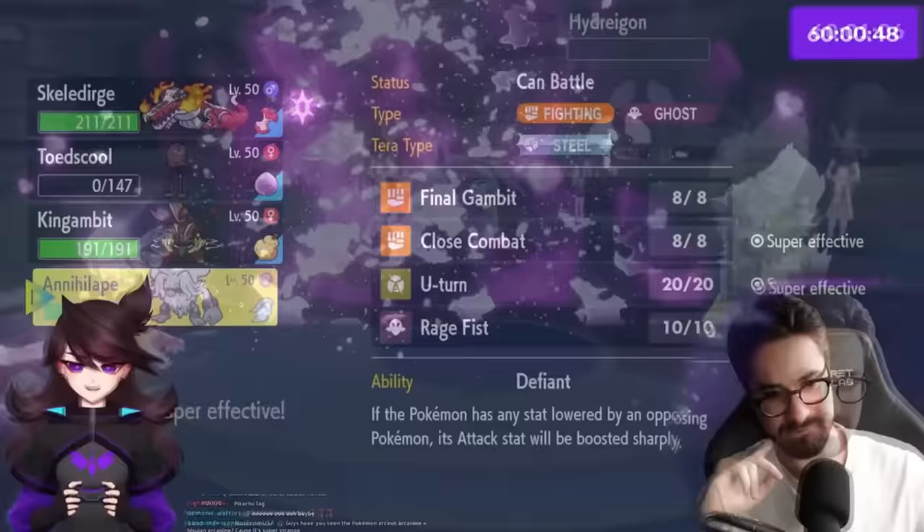Great Ball Tier! The opponent has a weird team including a Toad. The recommendation is Skeledurge up front because of all the Fire-weak Pokemon, Annihilape to U-Turn and break Kilowattrel's Focus Sash, King Gambit as it's good until the Fairies, and Meowscarada since Toadscool can Spore and having a Spore-immune is nice. Jaden leads Annihilape and Skeledurge, which works well against the Tinkaton and Grimsnarl the opponent leads.